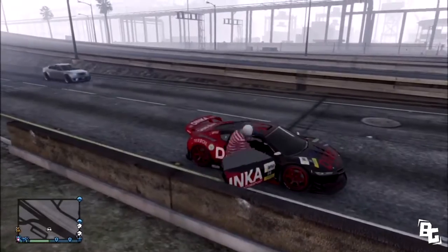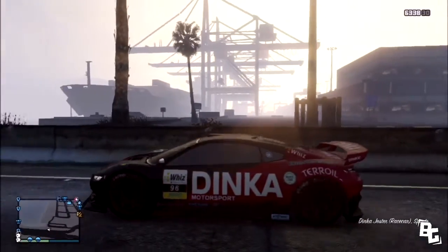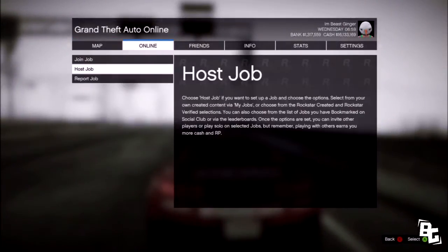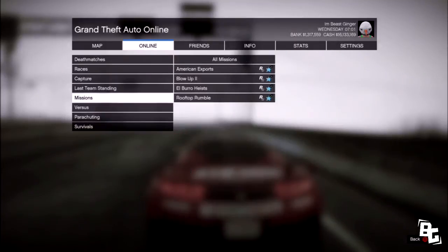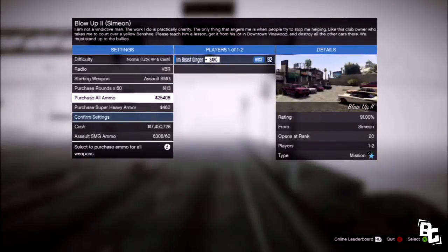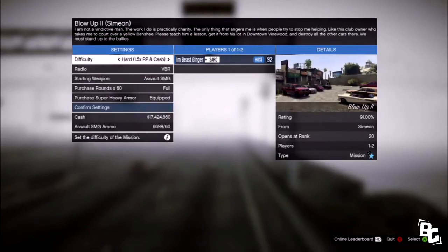Let's start this video. What you guys want to do is go to the online session, go to Jobs, go to Rockstar Created missions, and then go to Blow Up 2 — pretty sure it's by Simeon. Once you have that set up, get all your ammo ready and put it on Hard, because on Hard you guys will get more RP and cash, so I would advise doing that.